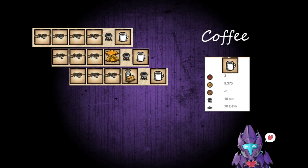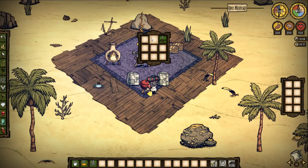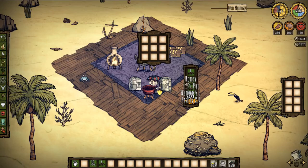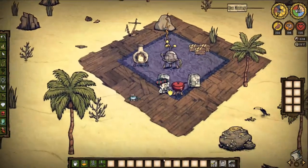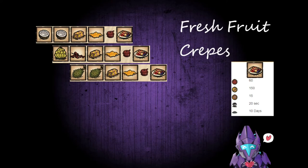Here's one from the Shipwreck page of recipes: coffee. Coffee gives you 3 health, 9.375 hunger, and negative 5 sanity — 10 seconds in the crockpot and 10 days to rot. Coffee's amazing for one reason: when you drink it, it gives you a really decent speed boost so you can run around and do more errands. It also stacks with the cane. What you need is a sweetener and three coffee beans, or you can put in four coffee beans.